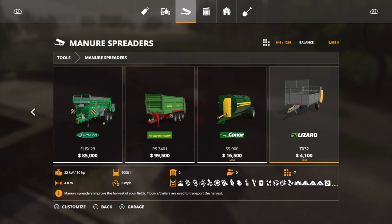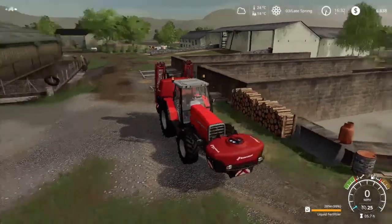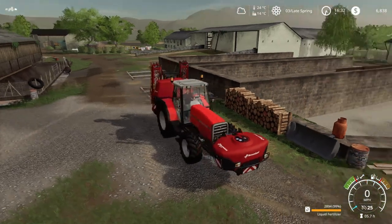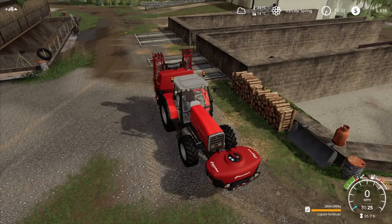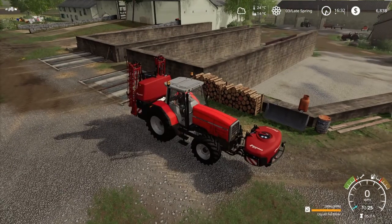All we'll need to do is change that manure spreader attachment and it will also be used as a trailer when we need it. Selling this Lizard trailer here for 3,589 — we'll get a bit more at the store — it's basically going to pay for the spreader. Liquid fertilizer is really really expensive and I can't afford it right now with only 6,838 in the bank.